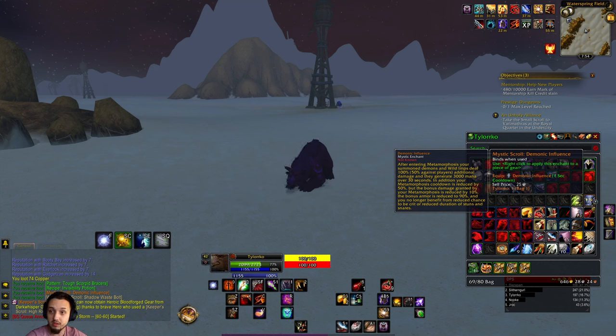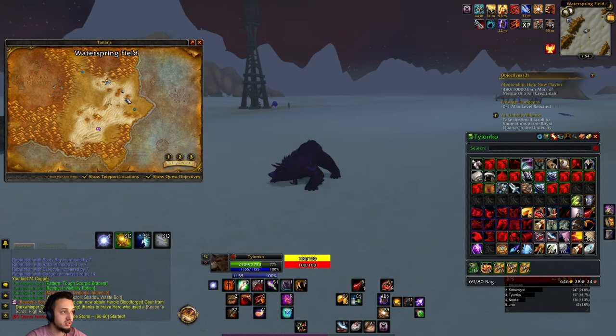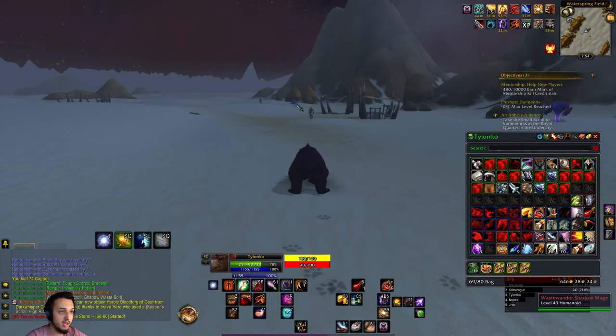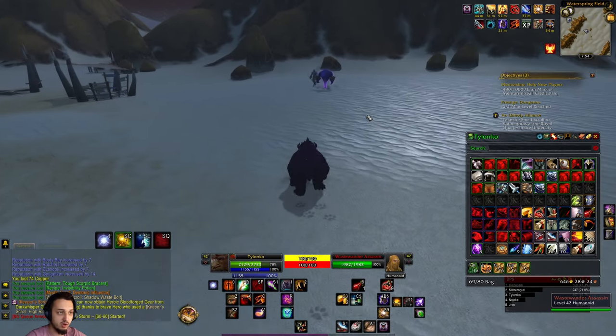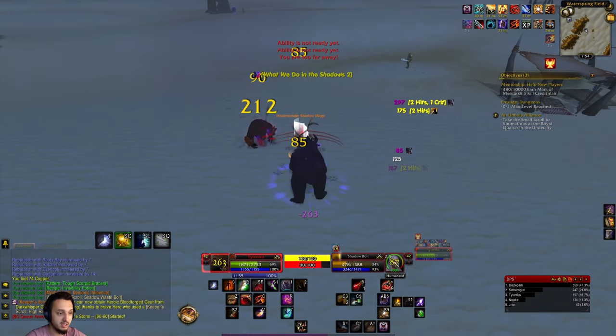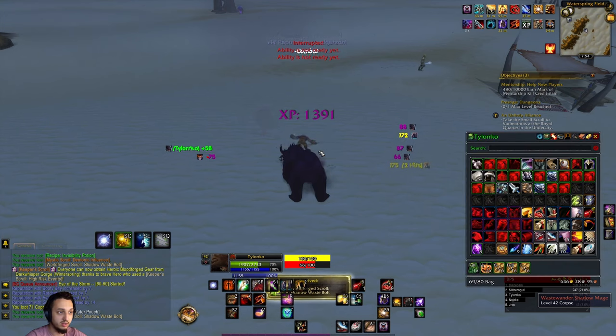I actually happened to pick up both of these off one drop. You're going to come over here to Tanaris, below Gadgetzan, right in this area towards the east, towards the water. You're going to want to take out all these little Shadow Mages, and even some of these other guys. The main criteria is you will have to be around their level — if you are too high, like level 60, you most likely will not get it.